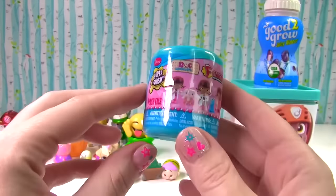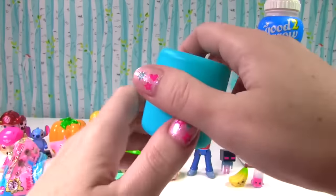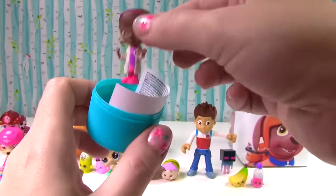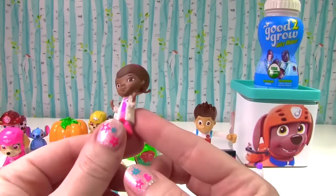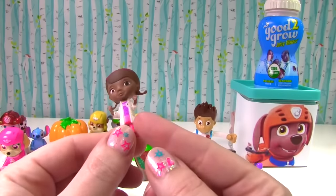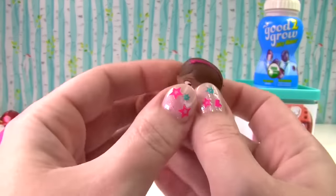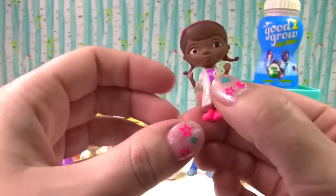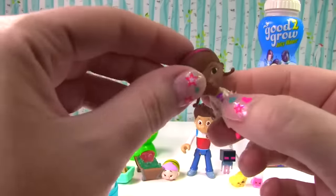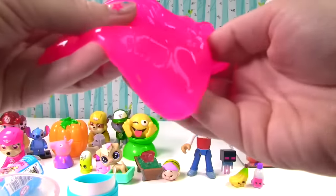What else is in that wiggly jiggly slime? It's a Doc McStuffins Fashem. We found Doc McStuffins — looking super cute with her hands up in the air and her little stethoscope. Let's give her a little squish and another squish. Doc is super cute, but she's not too squishy. So on the squish meter, she just gets a five.